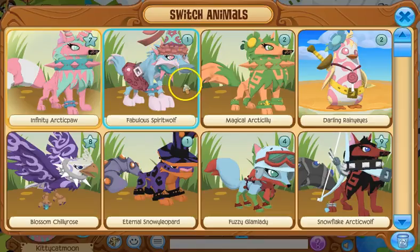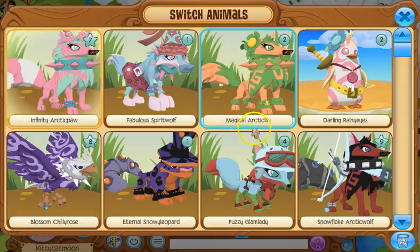You might be wondering why my wolf is wearing a fairy princess hat — it's rare, plus it goes with my look. Next one is Magical Arctic Lily, my third arctic wolf. She's really cool because I wanted these spike collars — these two spike collars were the main ones I ever wanted. I love this look, it's very nice.